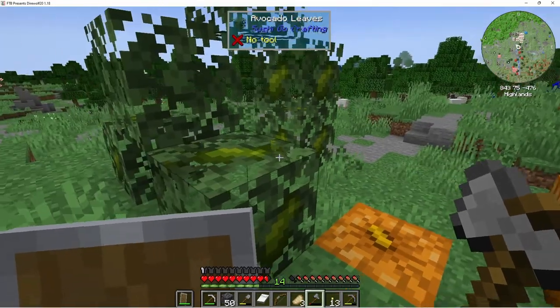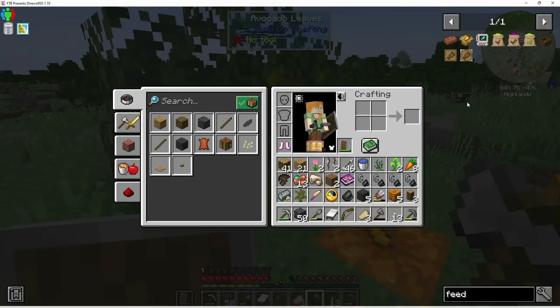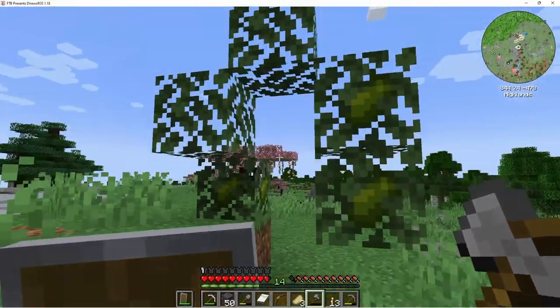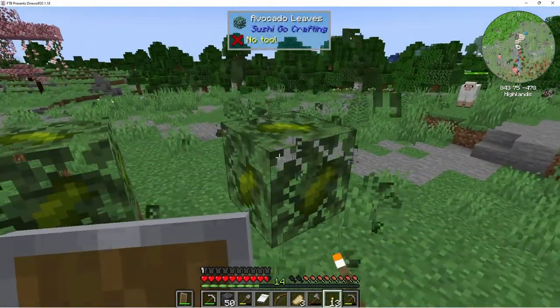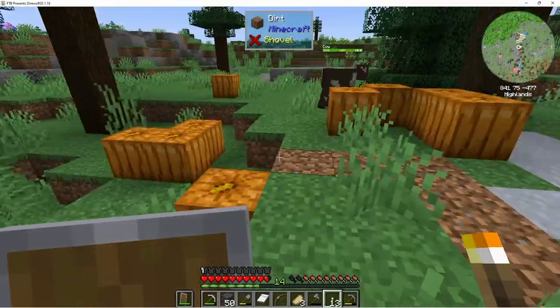Awesome — so we got it! We got our avocado sapling! Things are going good. Maybe we'll get lucky and get another one. I wonder if I break it — I just don't want to stand around waiting for more. Oh yes — okay, that's good, we got two. We're kind of full now.